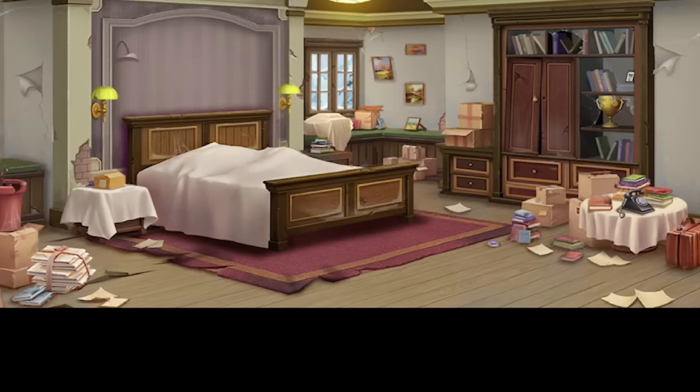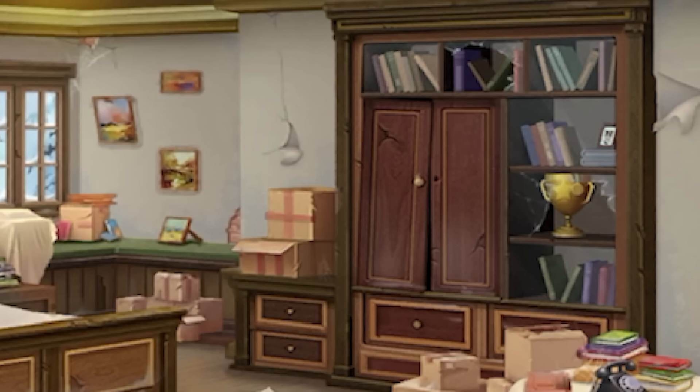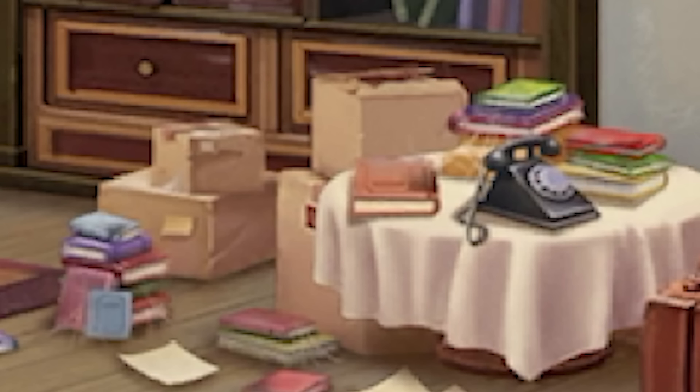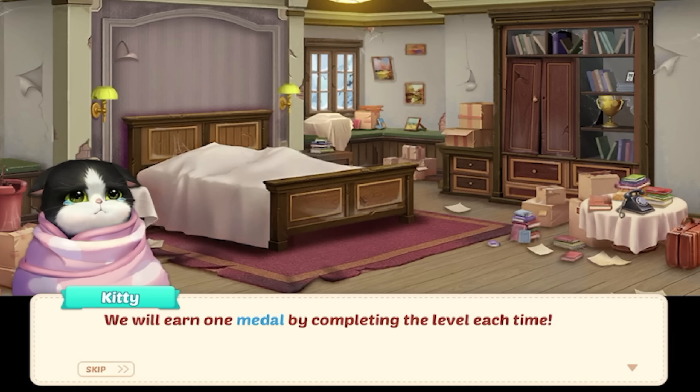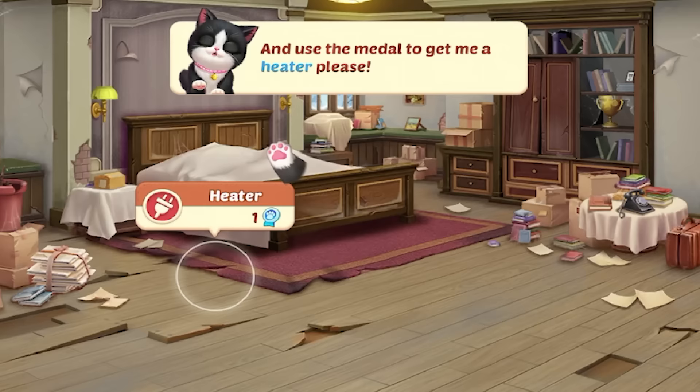Look at the house — it's kind of torn apart. We've got peeling wallpaper, the cupboards look like they're falling off, there's empty boxes. Did this person just move in? We will earn one medal by completing the level each time, and we can use the medal to decorate our room. They said 'our room' — that means the kitten's going to stay! The cat wants me to add a heater and use the medal to get one.